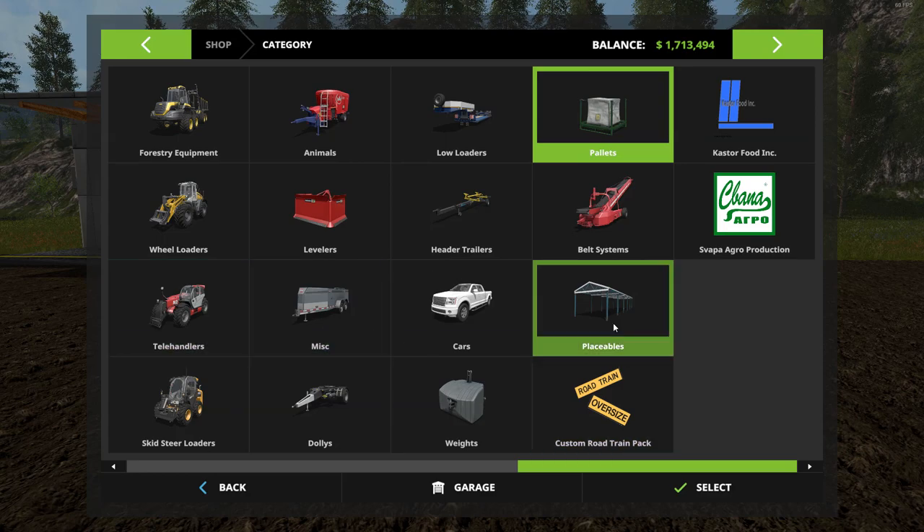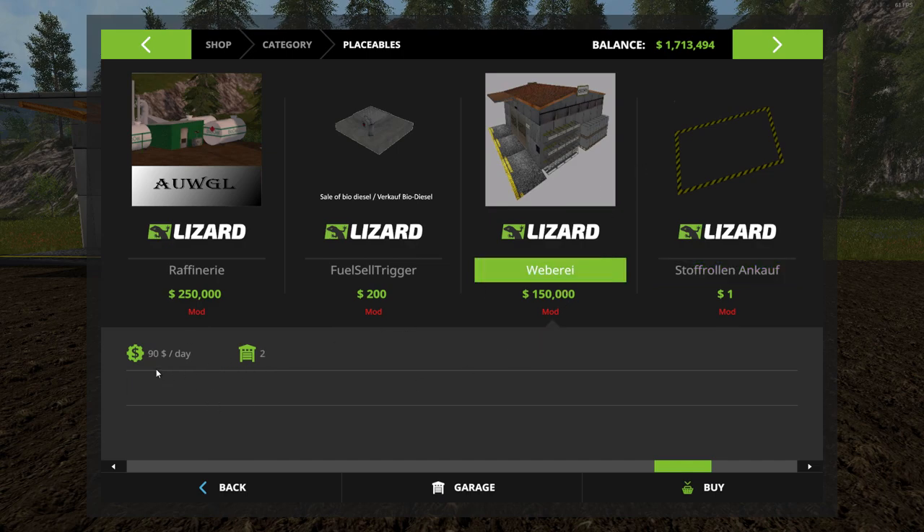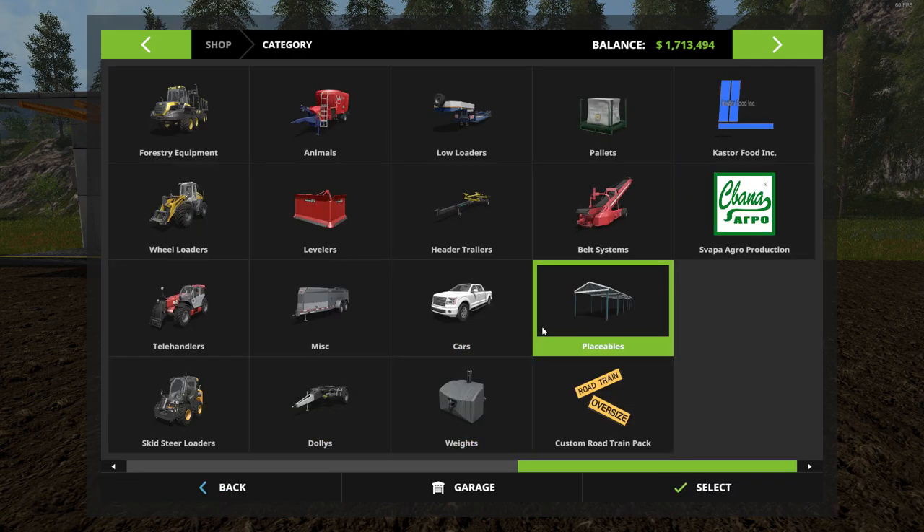In the shop this will be under placeables — they call it a 'webery.' It's $150,000 like I said, with a $90 a day maintenance fee, and there is your sell trigger. You can put that down wherever you want — I like to get creative and put it downtown behind a building, like it's a clothes retailer that makes jeans or something.